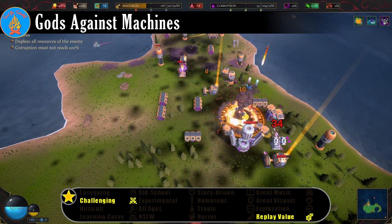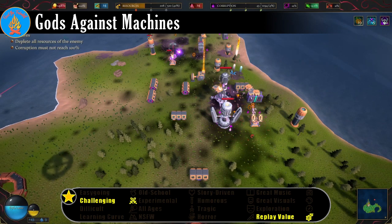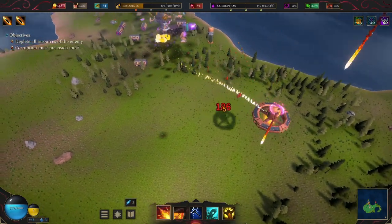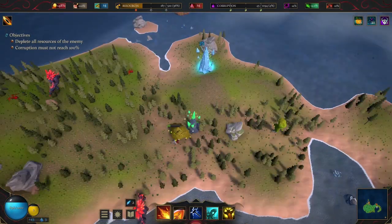An army of machines have descended upon your island domain, constructing strange buildings that are transforming the land into something twisted and alien. As a last ditch effort to save the world, Gaia, the spirit of the earth, has awakened the deities of the elements to drive the robotic invaders away.